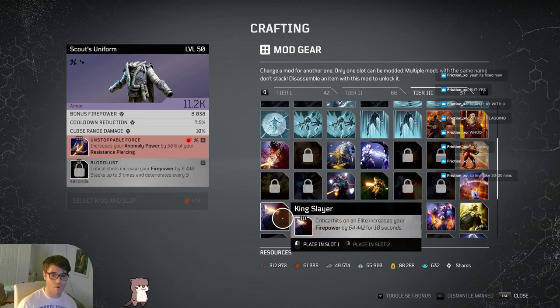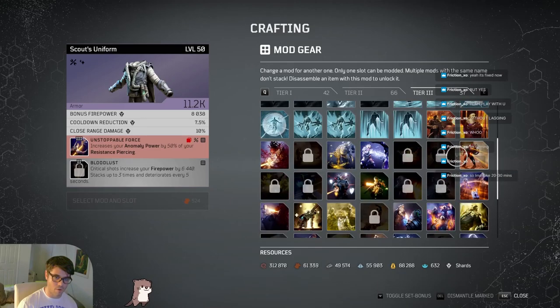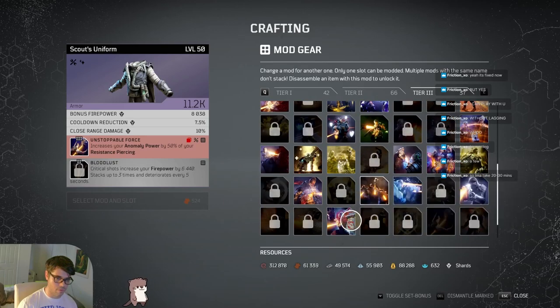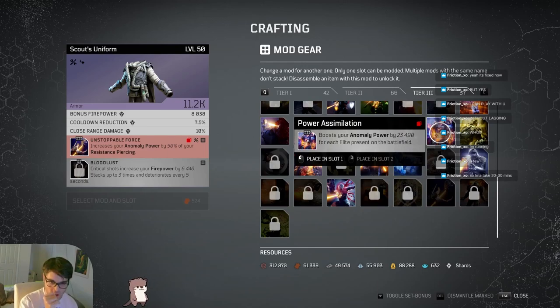If you're on an anomaly build, there's a similar mod - Power Simulation - which is the anomaly version of Captain Hunter. Not as strong, but in an arena full of elites, the anomaly power stacks up and really packs a punch.